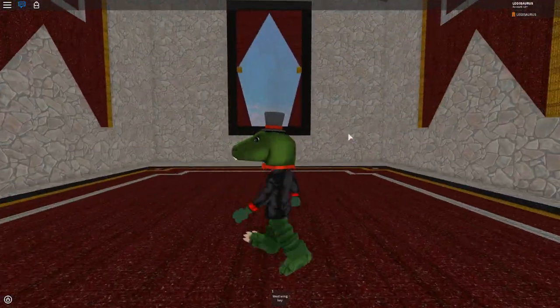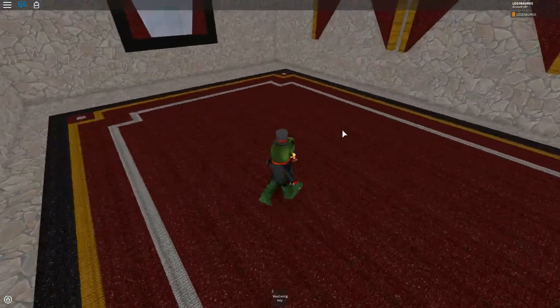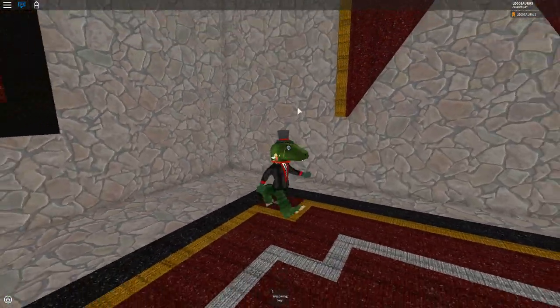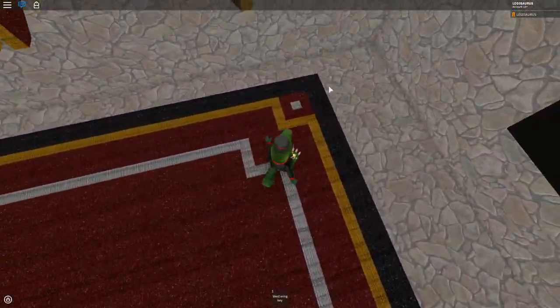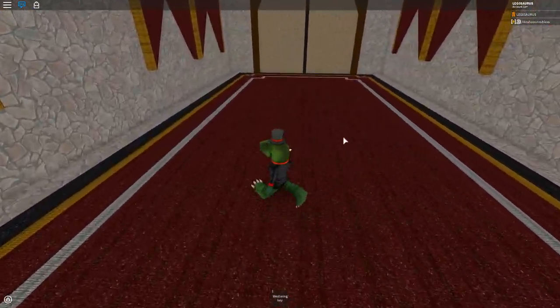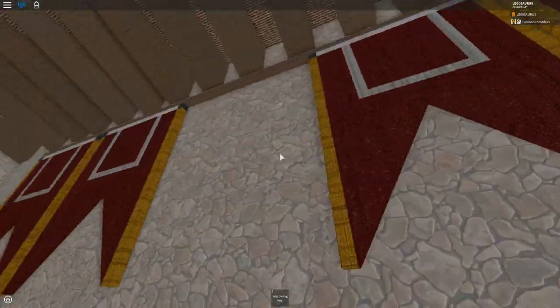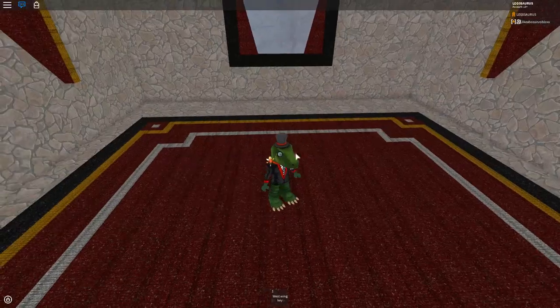This is a hallway that I made just by putting blocks. As you know, I'm not very good at the Roblox studio stuff yet, so I just used blocks to first make the walls, and then I changed the floor blocks so that they became a pattern — it's kind of a carpet thing. And I made a door, I made flags, and that's when I added a lot more stuff.